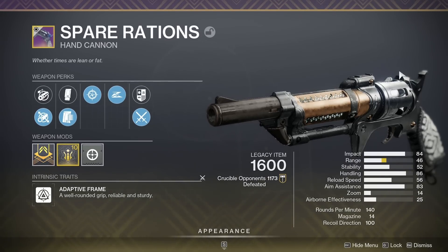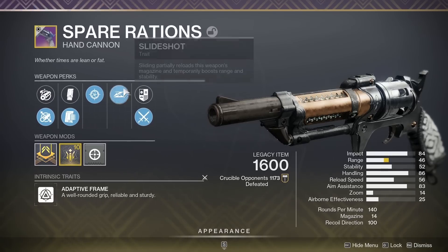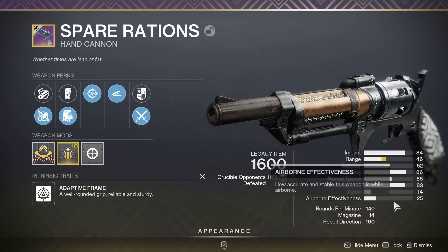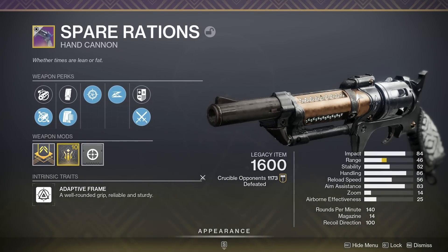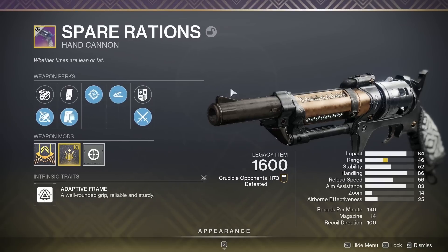The kick is perfect, the recoil, the scope, the way it's shooting — everything is perfect on it. So as you can see, I don't have the god roll because I dispensed all for charity, but I had slideshot, rangefinder. Right now we have slideshot, snapshot, with pendant mag, fluted barrel, range masterwork — 83 aim assist, 14 in the mag with pendant mag, recoil 100, impact 84, handling 86. You can see the stats are pretty good on this gun. The range is a little bit low, but like I said, I don't have the god roll.